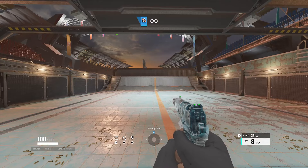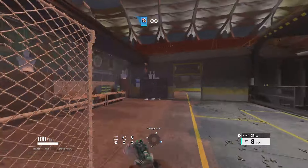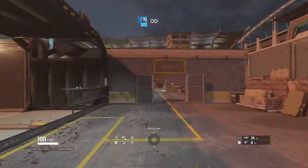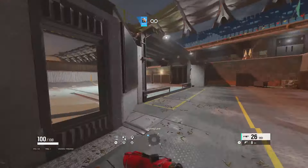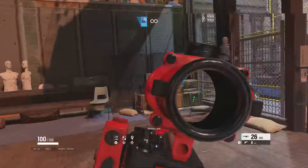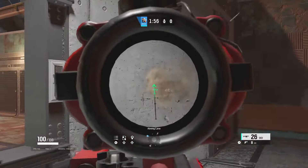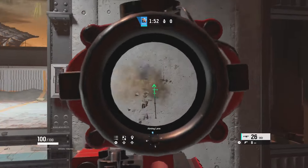Now we're going to test your strafing. Go to the shooting range, set it to 120 and infinite ammo, then come up to a wall. You want to actually control the recoil while strafing left and right.